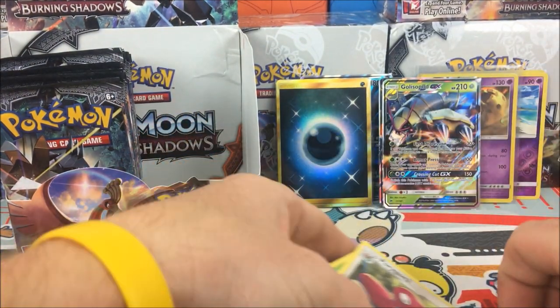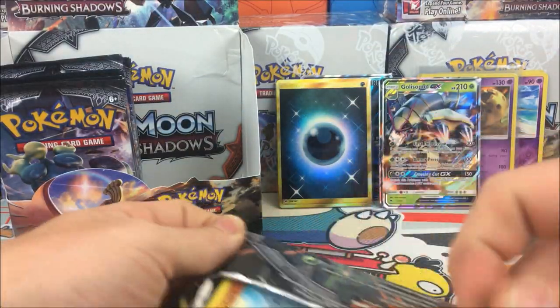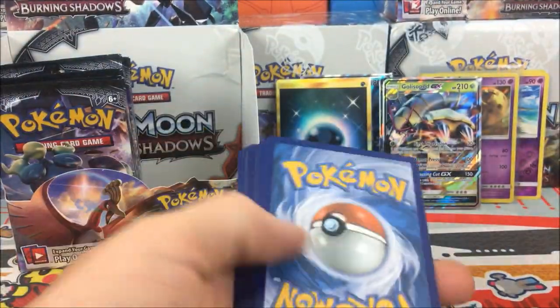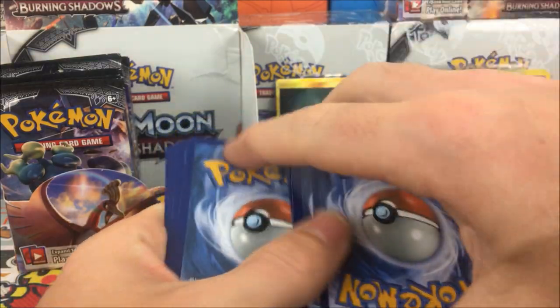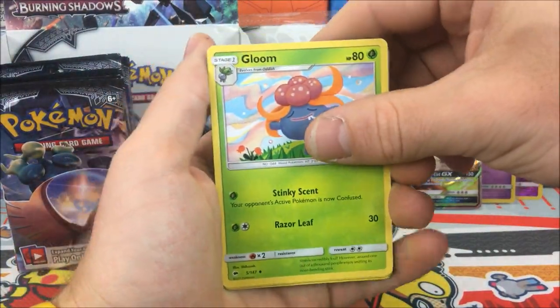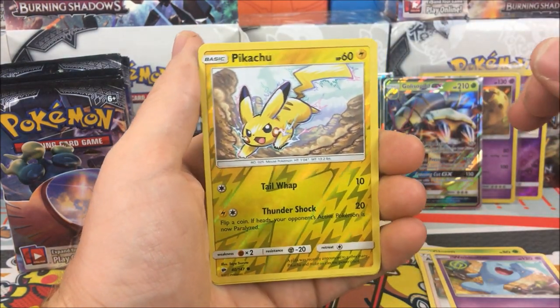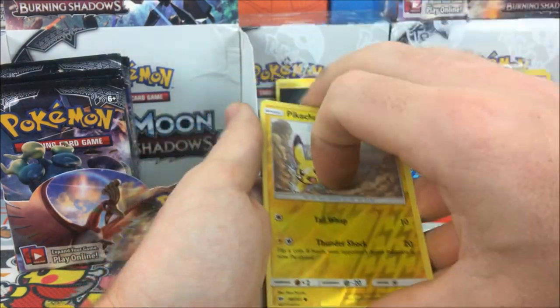There seem to be a whole bunch of reverse rares coming out of this box - it seems like in the past two sets they've become more common than holos. Pack result: Metapod, Porygon-2, Meowstick rare reverse, and a Heracross regular rare. Another pack: Acerola, Wailord, Fat Pikachu reverse - absolutely love this Pikachu card - and a Butterfree regular rare.